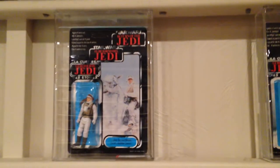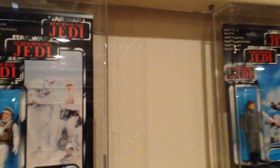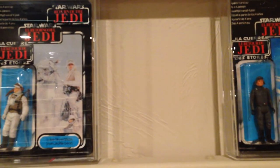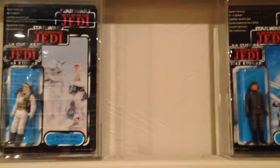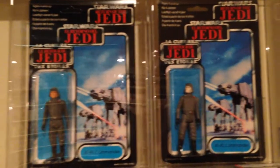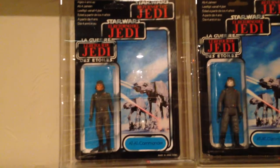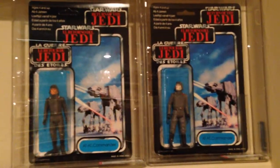Next is Luke Hoth. I left a space open for the PVP version, which is the pale face — willing to pay $2,500 for that version. I've got the European version of the pale face and the American version of the flesh face, so those are the two different variants of that figure.